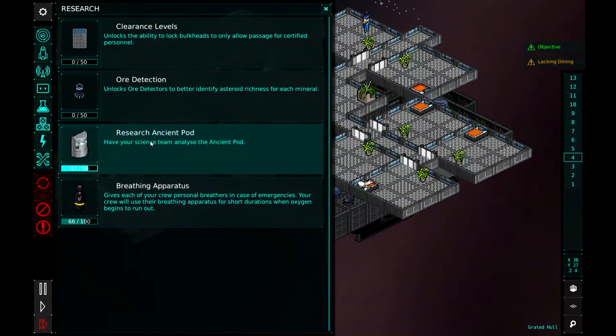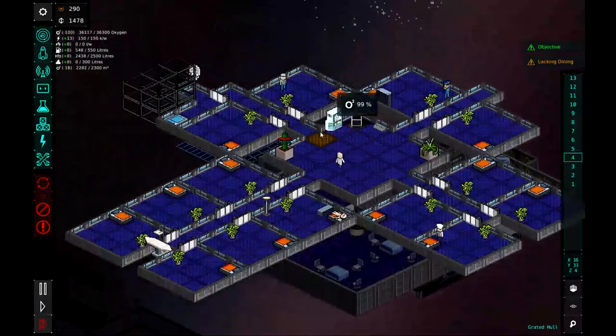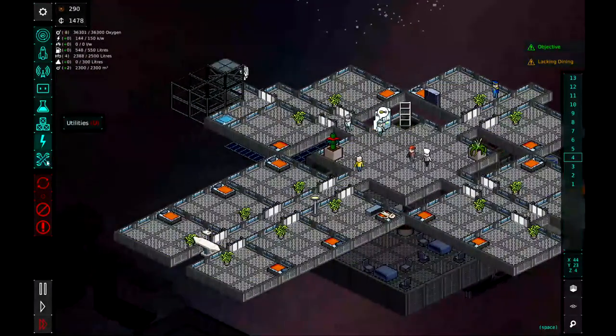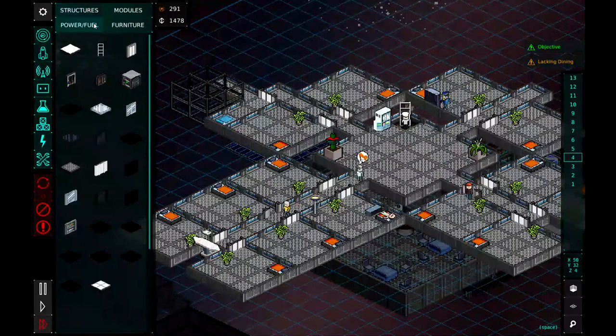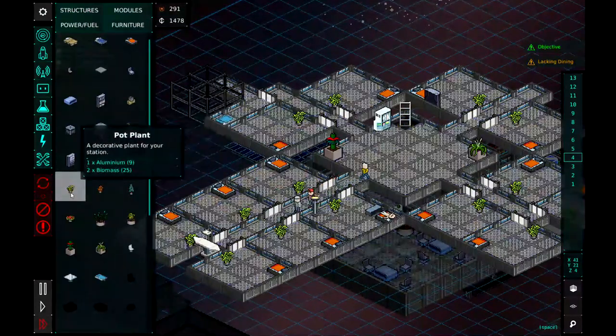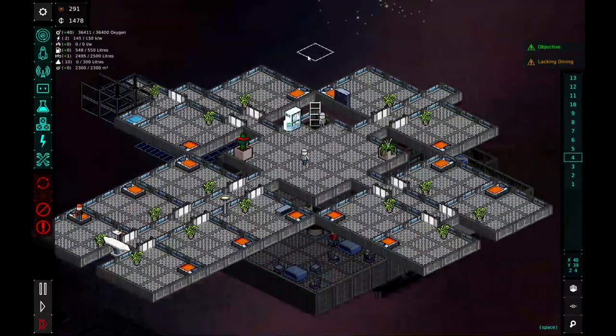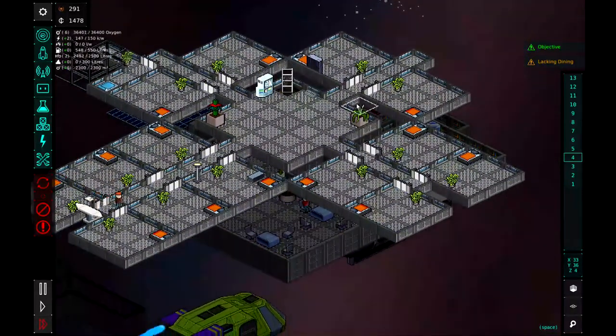We are almost done researching the ancient pod — 37 out of 50. So that is good. Hacksaw is out there expanding that bedroom. Since he built that, let's put in the plant — we were using that one. Potted plant, and we'll put that potted plant right there. Very nice, very nice indeed.